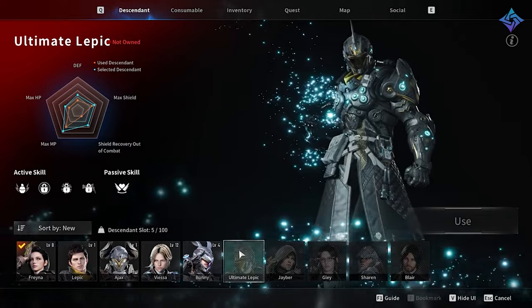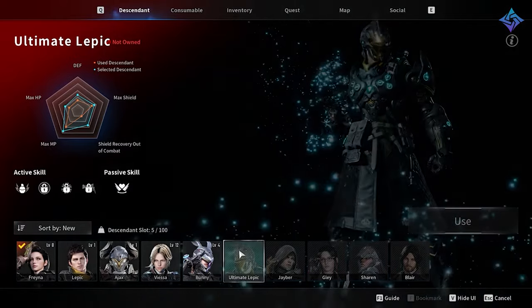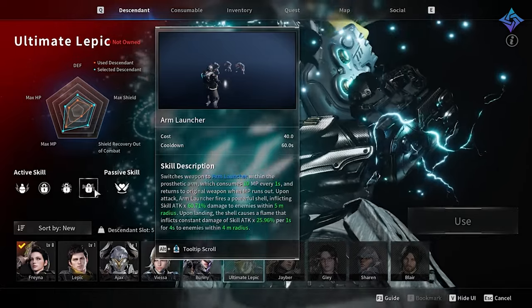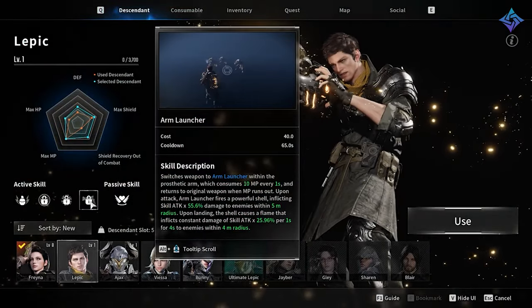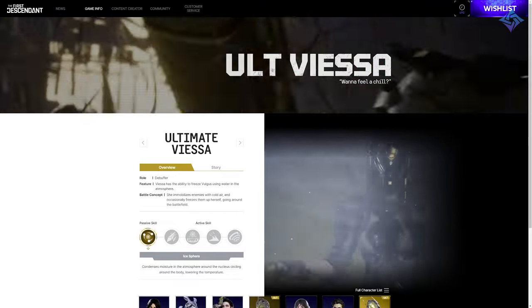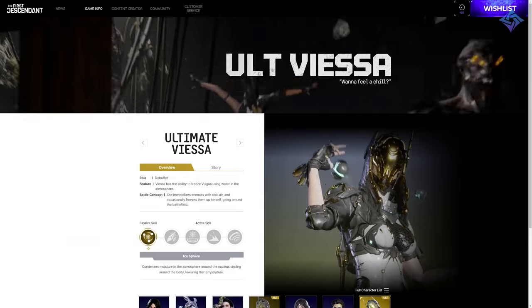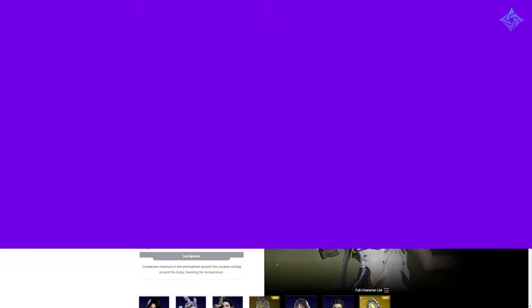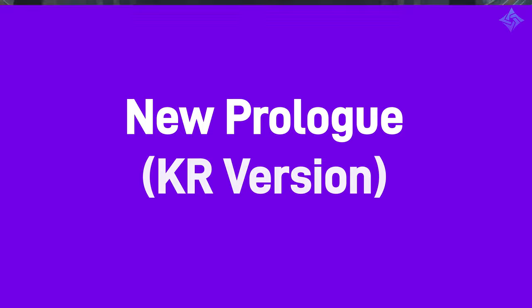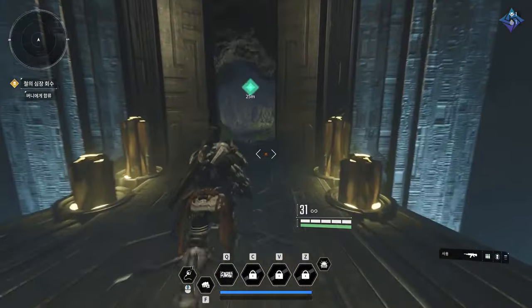We also have two ultimate versions of characters: Ultimate Lepic, which is basically Lepic with increased stats — equivalent to a prime Warframe — and a prime Viesa who is incredibly similar, just with more firepower and the same theme. My guess is we're going to see ultimates for a variety of descendants released at regular intervals, most likely tied to the battle pass.